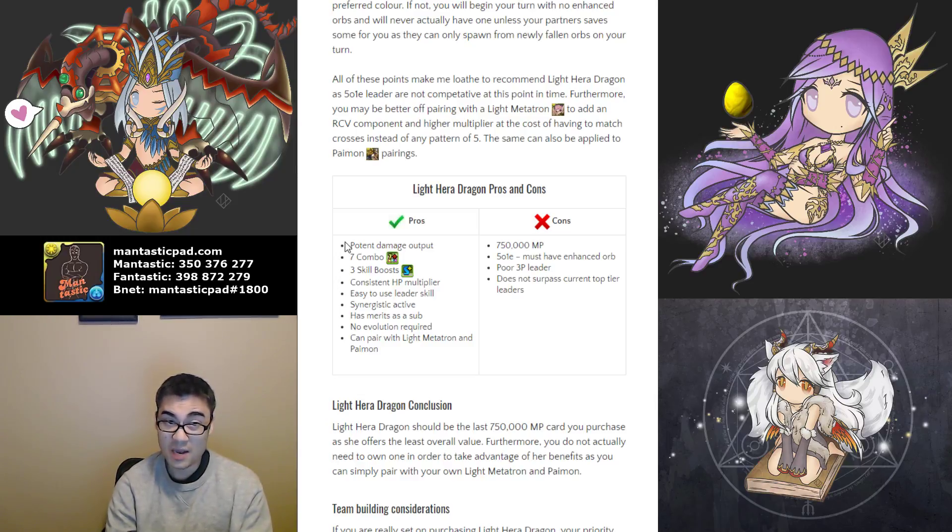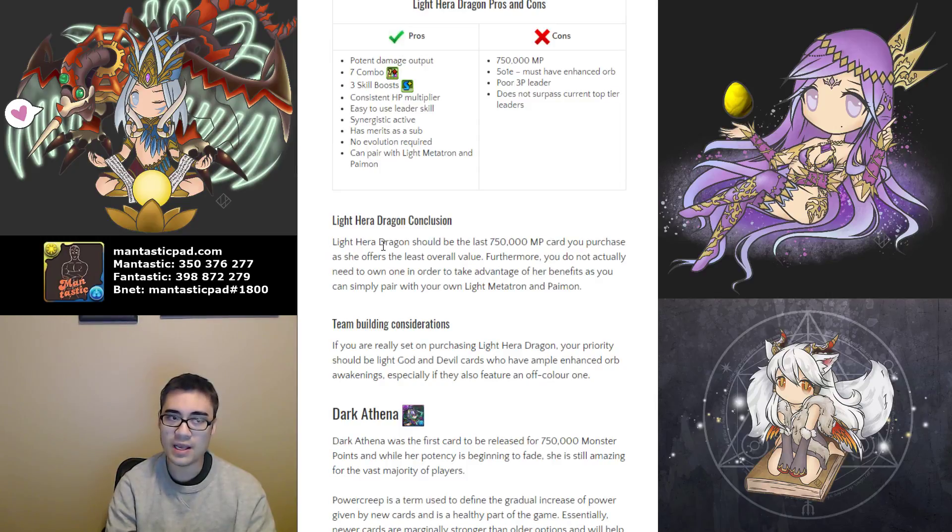They are a very poor quality three-player leader unless everyone has coordination, and they don't surpass any current top-tier leaders. It's cool and fun to play, but if I really wanted to play with Light Hera Dragon I'd just bring a Light Metatron and pair with someone else. In conclusion, Light Hera Dragon is in my opinion the last 750,000 Monster Point card you should purchase because she offers the least overall value. Red Mirror can clear more content by comparison even with its liabilities. Light Hera Dragon is just worse overall, and furthermore you don't even need to own Light Hera Dragon — you can piggyback with Light Metatron.